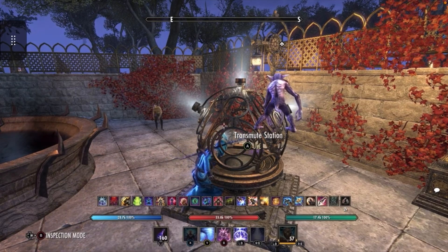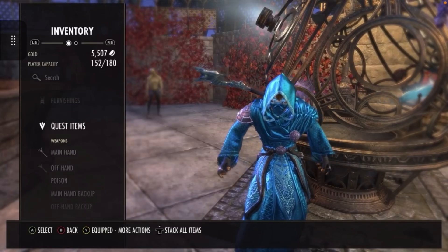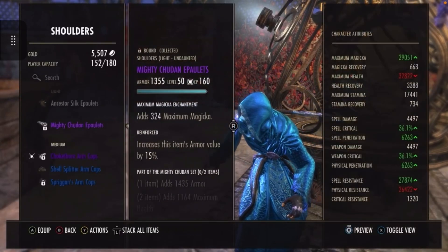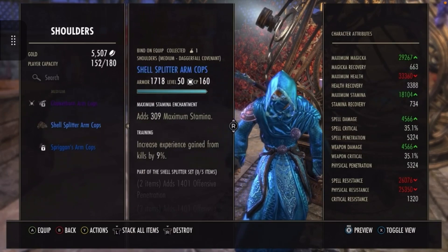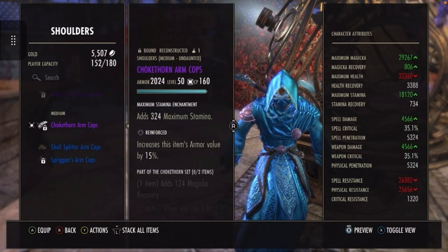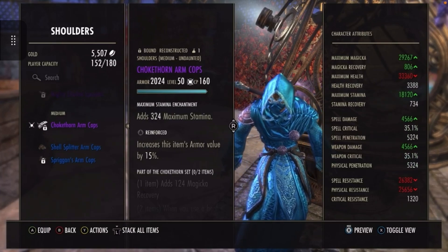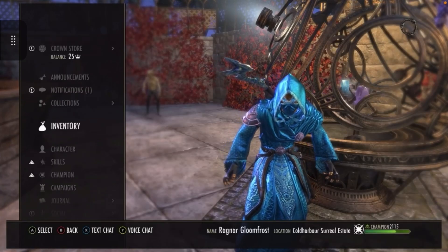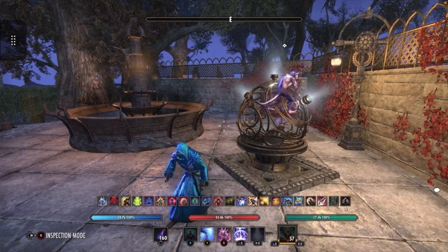The key is it has to say the word 'reconstructed' on the gear. I'll show you again just in case — there's a reconstructed piece. I won't delete that one because I need it, but any pieces you no longer need, just get rid of them. I hope this is a helpful tip.